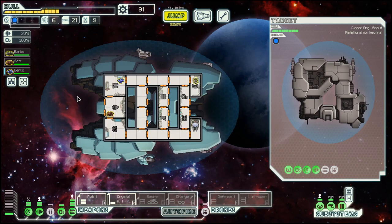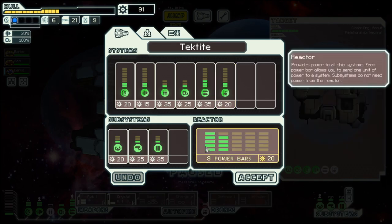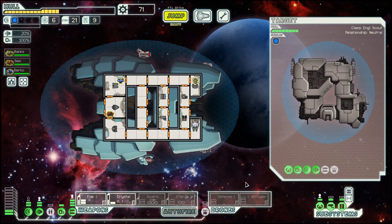We'll give them fuel — usually that gives us something good, like a reactor upgrade. And if we also invest in one, we have the two power for our defense drone.